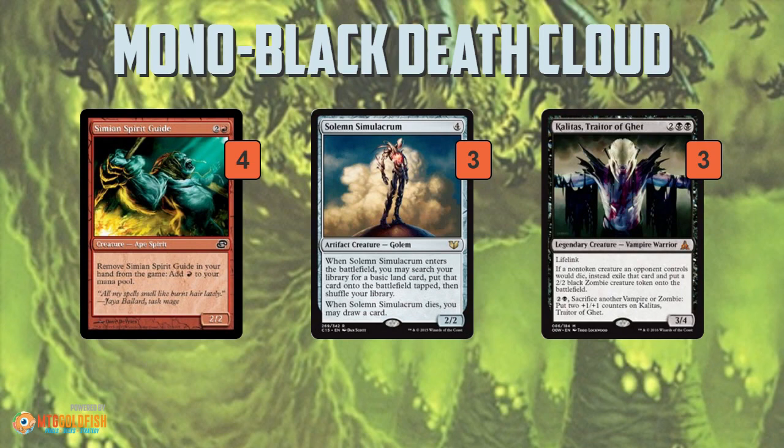Kalitas is one of the sweeter ones — it's awesome in creature matchups. Say your opponent has a bunch of creatures they sacrifice to Death Cloud; you're also going to sacrifice your Kalitas, but you get a 2/2 Zombie for each creature of your opponent's that dies. So you untap with not only more mana from your mana rocks, not only more cards thanks to Solemn Simulacrum, but also more creatures — Zombie tokens for each creature your opponent sacrificed while Kalitas was on the battlefield when you cast Death Cloud.